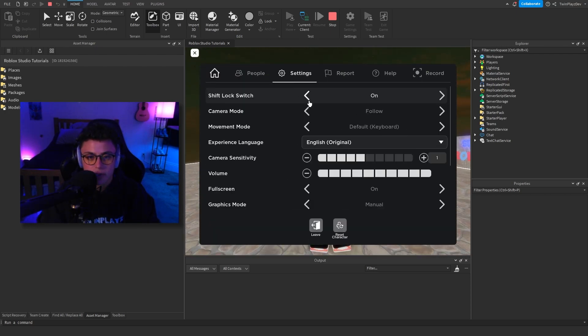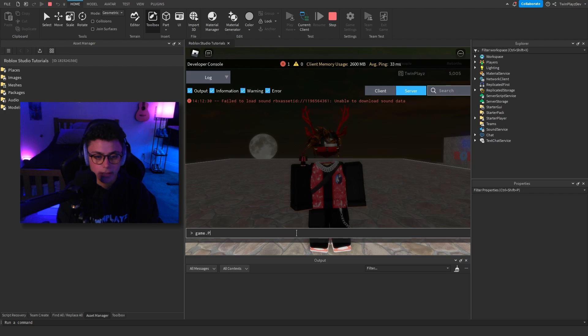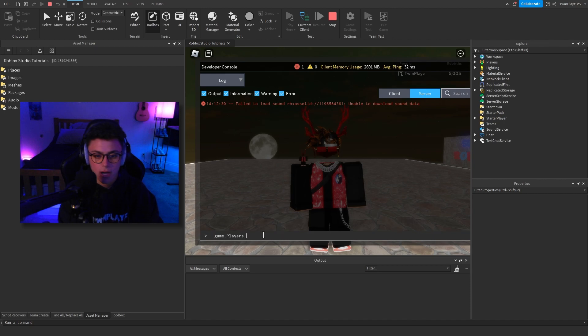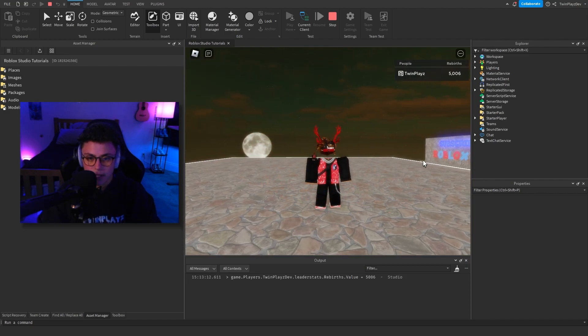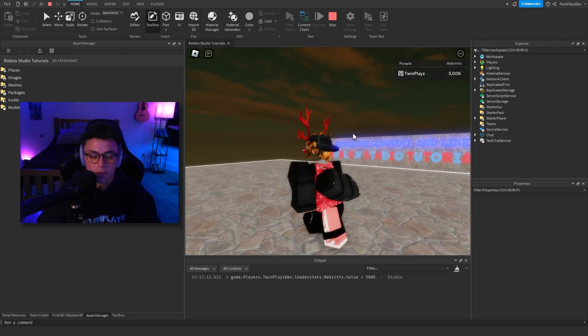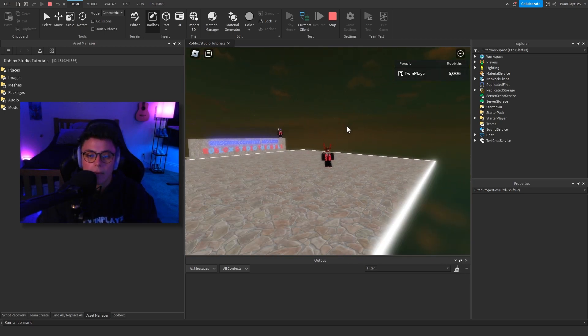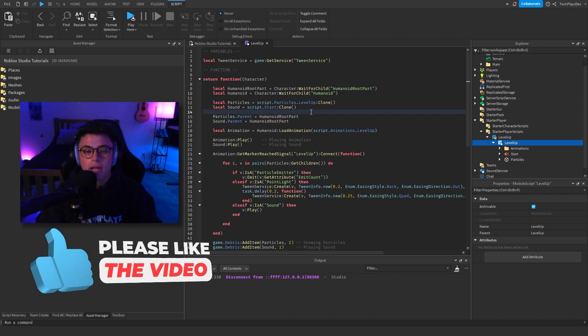It looks a little odd with this placeholder animation — it should ideally be a jumping animation but I didn't have one on me. To test this in-game, since I have my own rebirth system, you can use the command bar and type something like: game.Players.ToonplacesDev.leaderstats.Rebirths.Value = 5006. As you type that in, the level up effect fires. It looks better in my actual game with the jumping animation, but that's the core of it — every time the value changes, it triggers the effect.